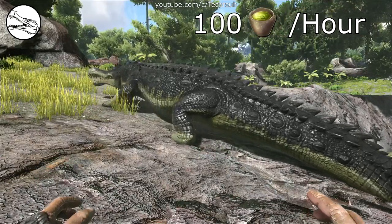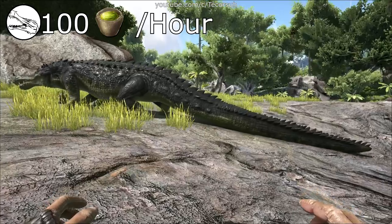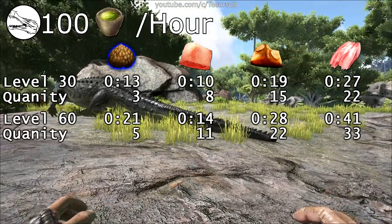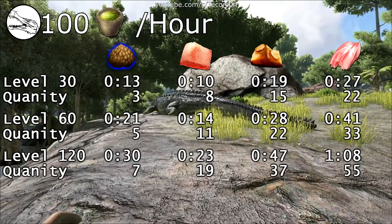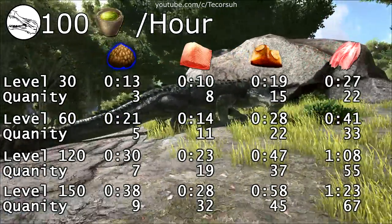You'll need around 100 narcotics per hour after the first hour during the tame. At a default taming rate, a level 30 can take between 10 and 30 minutes, a level 60 can take between 15 and 45 minutes, a level 120 can take between 20 and 60 minutes, and a level 150 can take between 30 and 90 minutes.